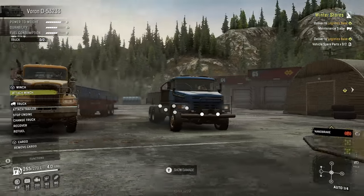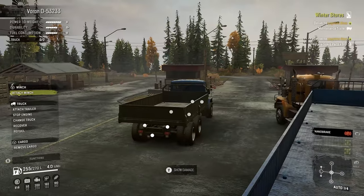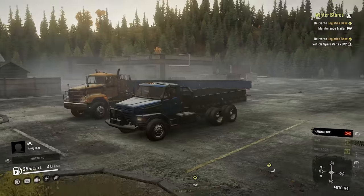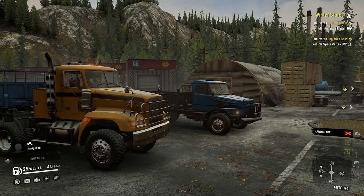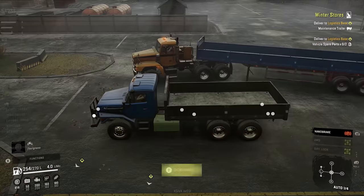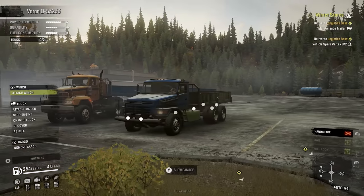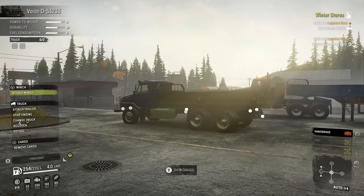Bubby and Levi are back. Levi has a new Freightliner M91681 — a nice truck. They need to head back to the old map to get some things done. Bubby is driving the Russian Voron D5323, questioning what that name even means.